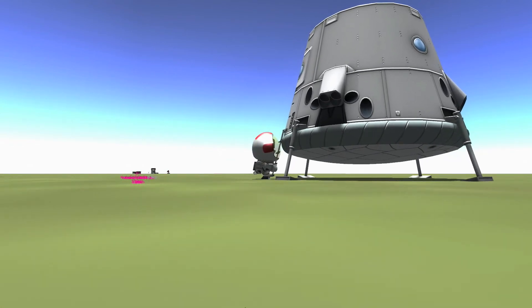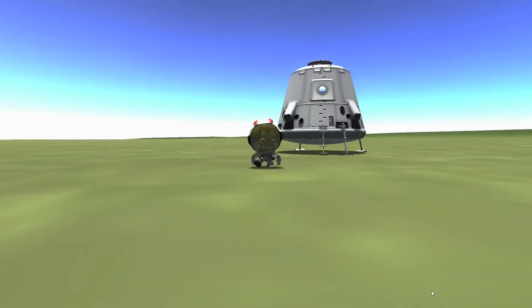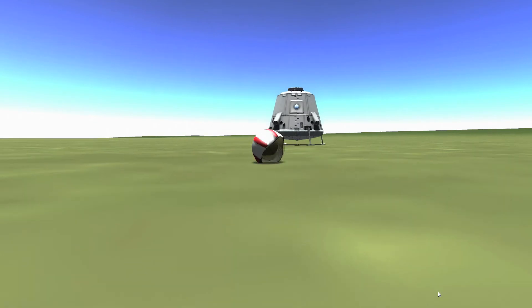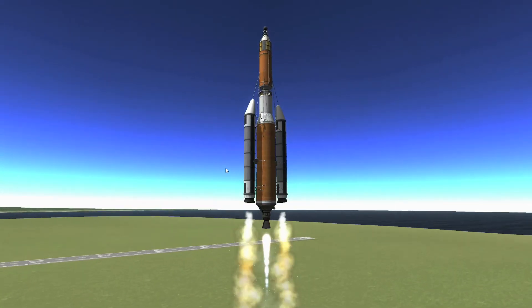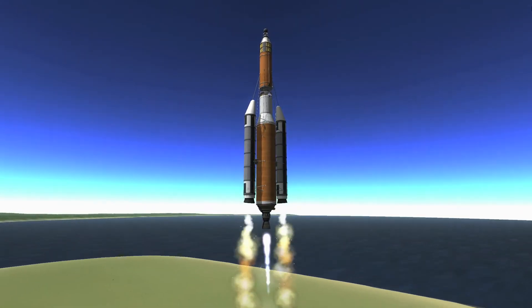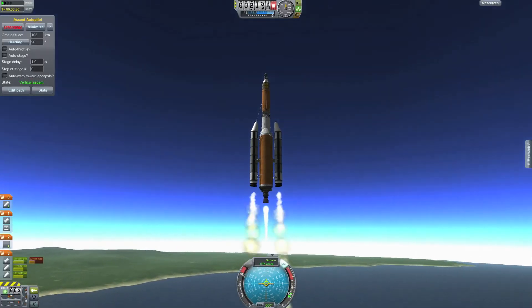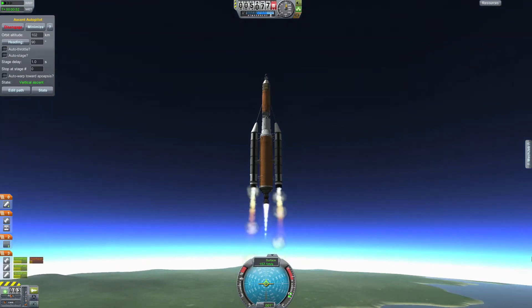Here is Bob back on Kerbin — he is so happy he starts running around celebrating and does a celebratory jump, but in his spacesuit he keeps falling over, a little embarrassed. He gets back up, happy to be home. Now this next launch is quite a heavy load — a fuel tank with two RCS units and a pretty powerful launch stage with plenty of fuel.